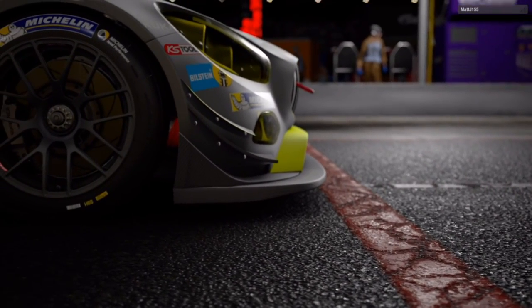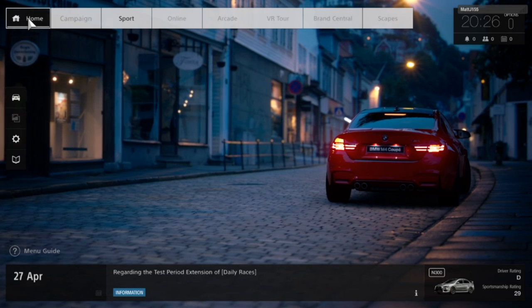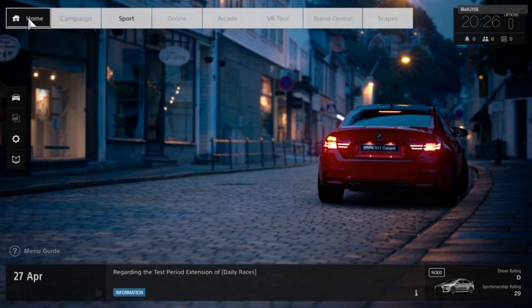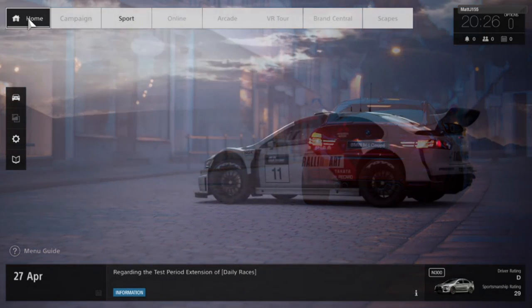Hello, this is MattJ155 and today I'm here to tell you all about how Gran Turismo Sport actually works and how it's played. Okay, so firstly this is the home screen — this is the screen that you'll see when the game actually loads up, and you can see there's a number of different gameplay modes across the top.